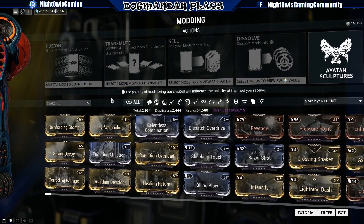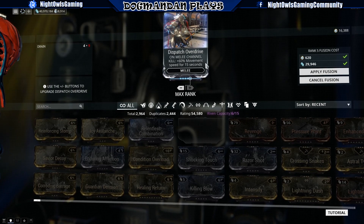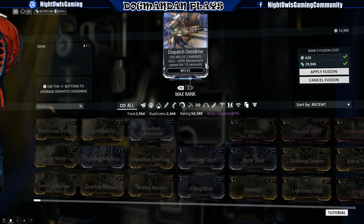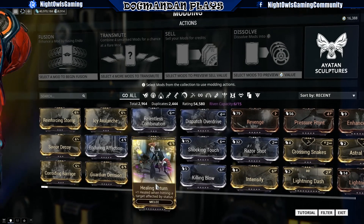Now let's get into the melee mods themselves. Starting with Dispatch Overdrive — let's max that up. On a melee channel kill, you get plus 60% movement speed for 15 seconds. You can pick this up from Corrupted Butchers, and all of these melee mods are transmutable. A 60% movement speed bonus for 15 seconds is decent, but I don't know that I'd use it very often depending on my playstyle.